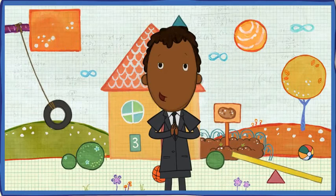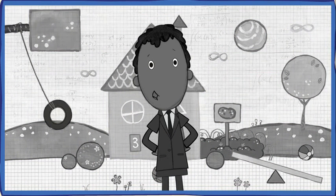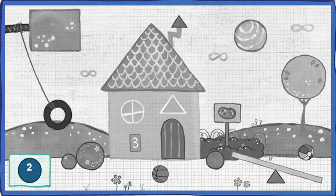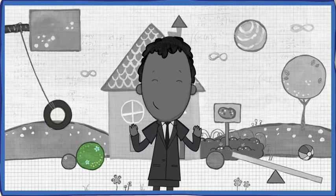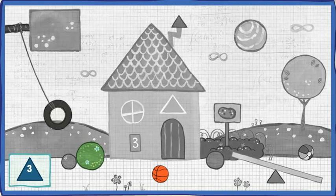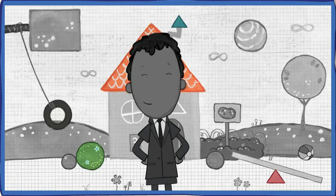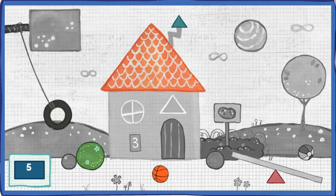You're about to enter the highlight zone, where everything's turned black and white! Find the hidden objects to bring back the color! Can you find two circles? Great! That's one. That's two! Alright! One step closer to bringing back color! Can you find three triangles? Three! That's one! Nice! That's two! Whoa! Three! Keep on doing that and we'll have the color back in no time! Can you find five rectangles?